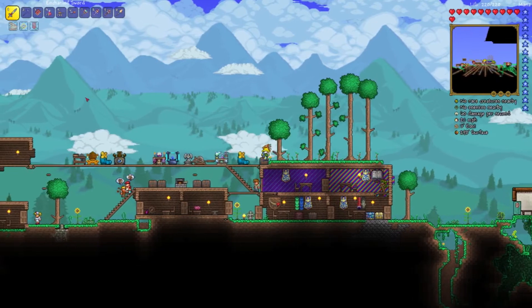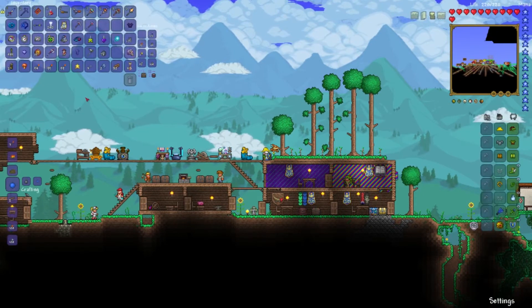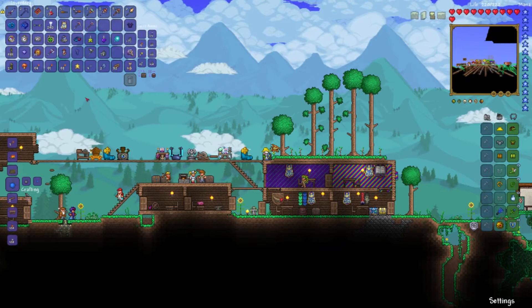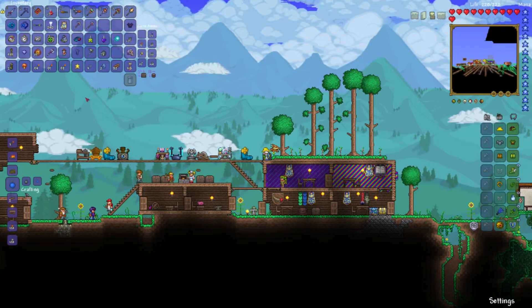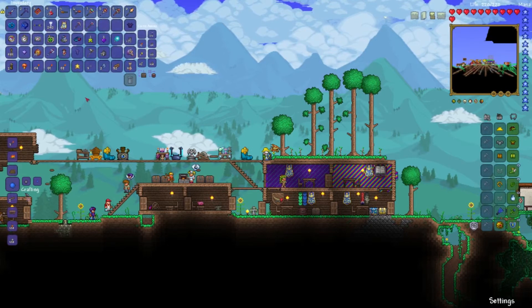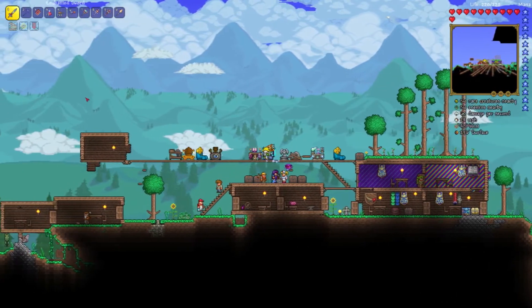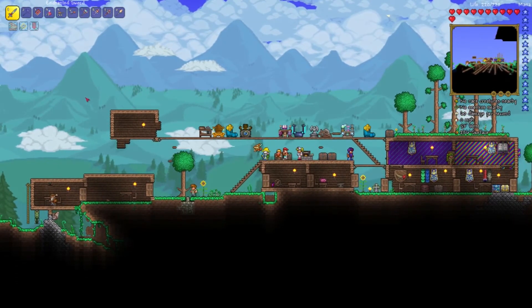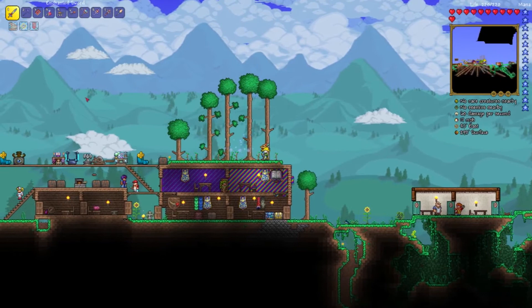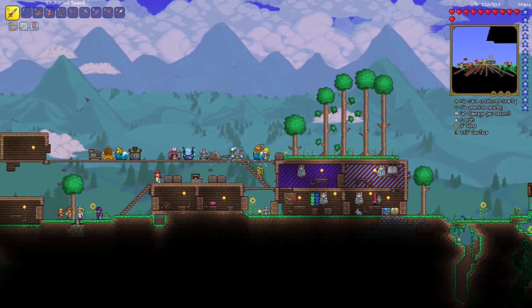She might also drop something like a War Table, which is also decorative. All the Etherian Mana in your inventory will disappear after the event so you can't keep it. Some extra tips: as long as you dodge the javelins, bombs, and the Dark Mage's attacks you should be fine. The explosion attack does a lot of damage.